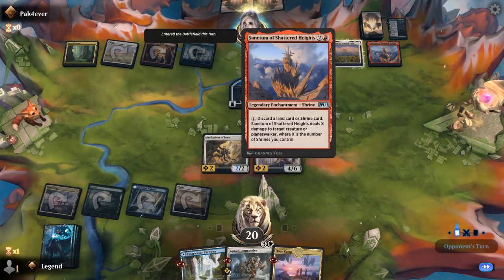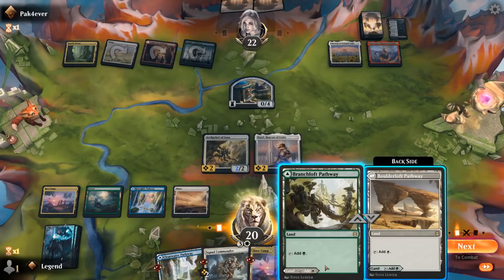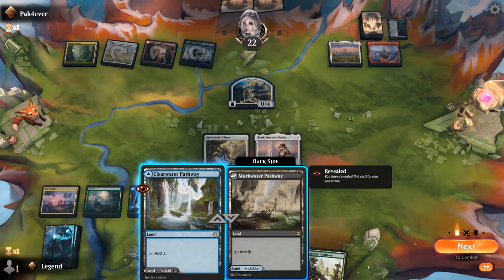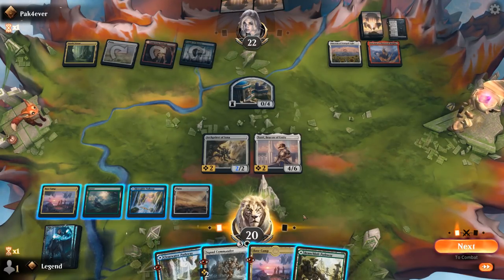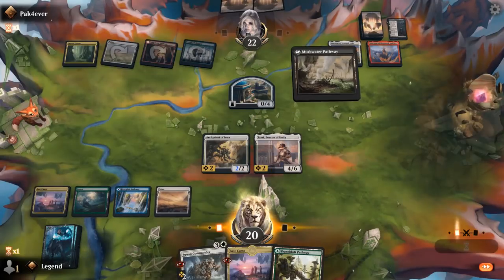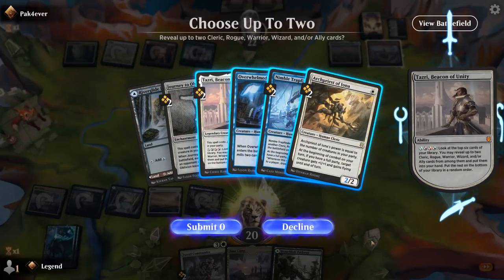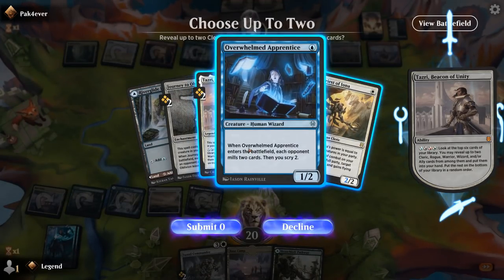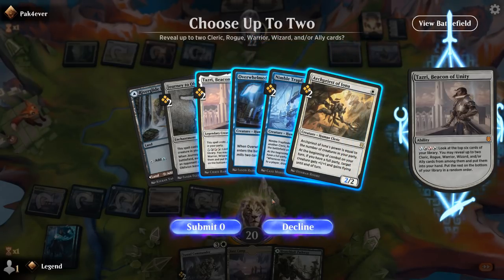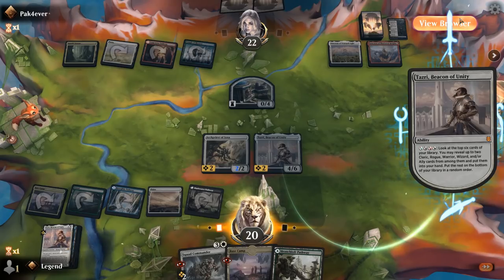Currently missing red or black mana, so I have the option to play Murkwater Pathway to have the 4-mana activated ability. There's a red sanctum that can potentially take out my creatures. Probably fine to play Murkwater Pathway and then activate Tazri. I can potentially find another Archpriest to play for one mana. There's Archpriest, but we can also take wizard and rogue — probably better. Could also take a backup Tazri in case we need to answer the first one.